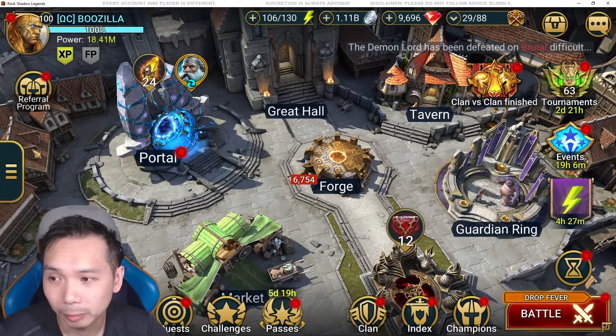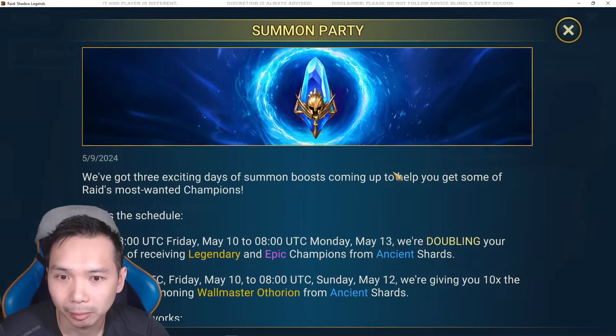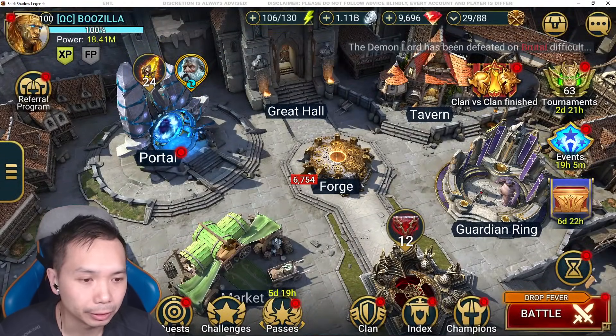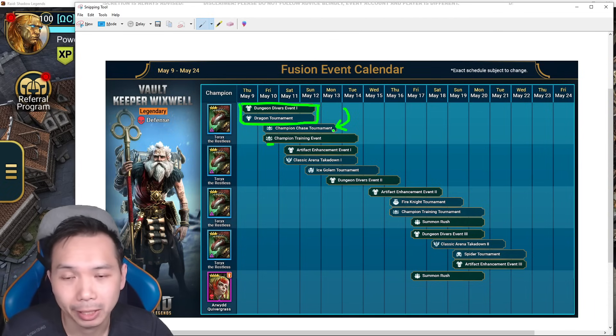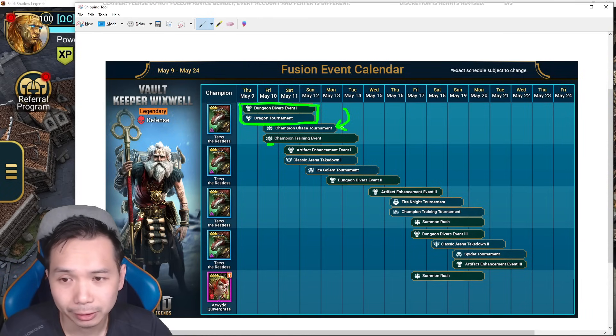We can't be too upset about this because there's a really nice event going on — we have 2x ancient shards, so you have boosted rates to pull from ancient, and a 10x wallmaster ethereum event. It's actually a really good event to pull during a chase. It's a little bit of a gift from Plarium — maybe they have some ideas of a guarantee with ancients. This event is really good, one of the best, even if you're not going for the fusion you're probably pulling anyway.